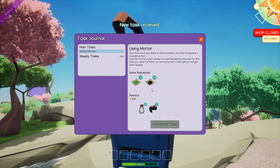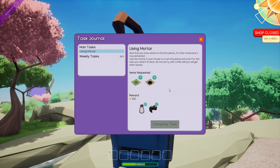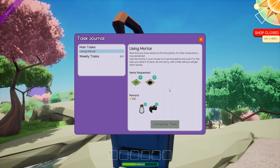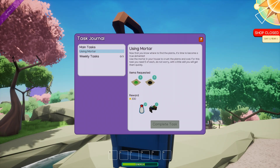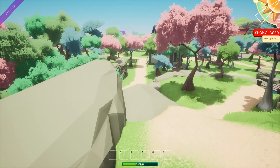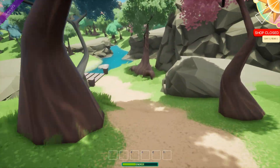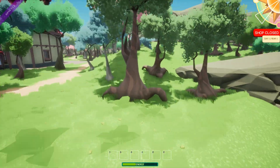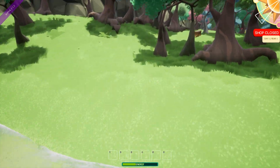Now what? Using mortar — now you know where to find plants, it's time to become a true alchemist. Sure, so who wants to get resurrected? Use the mortar in your house to crush the plants and coal — for this task you need five of each. So I need to get coal first, because obviously the game did not tell me to bring coal. You told me to bring daisies, roses — but there was no mention about coal. Good thing I got a memory of a bloody frog.